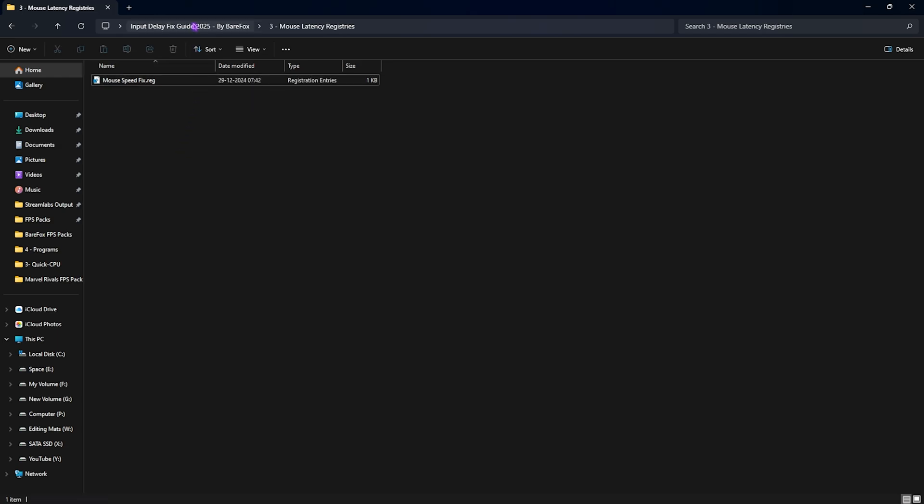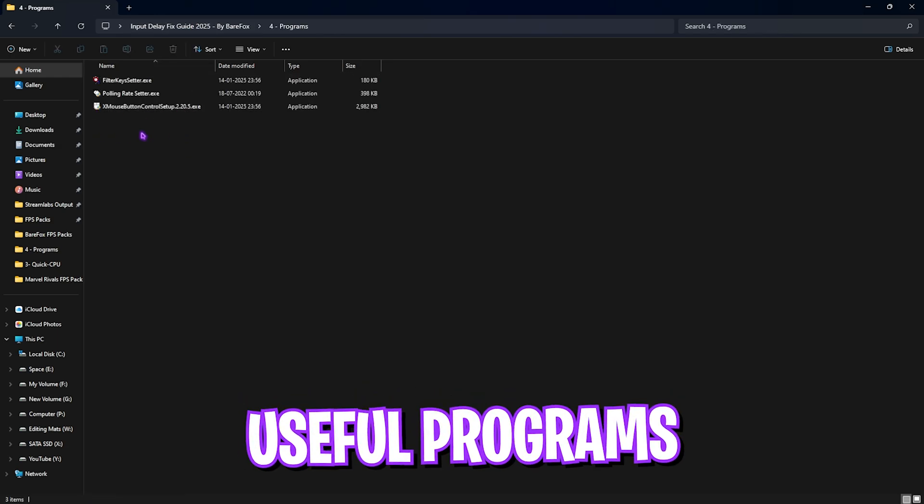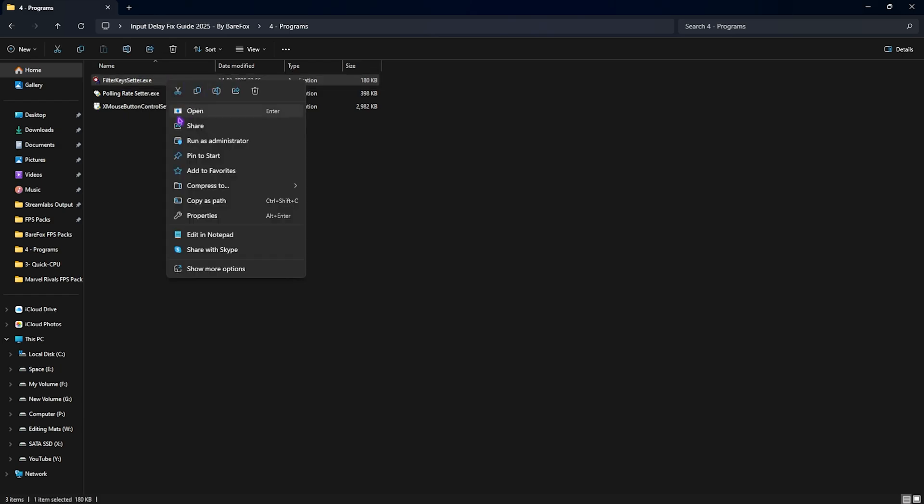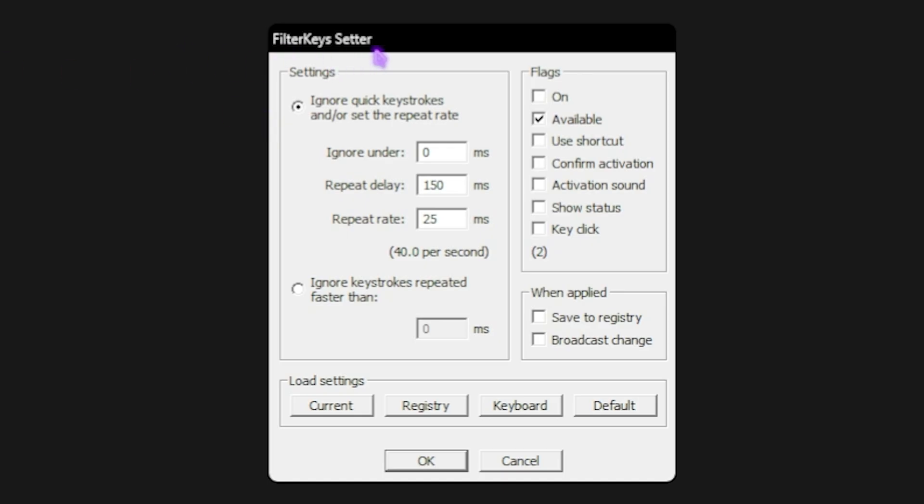The last folder is the programs folder. First is the filter key setter — right click and run as administrator to open it. Set the values as follows: ignore under 0ms, repeat delay 150ms, repeat rate 25ms. For flags, keep only the second flag enabled and disable all others, then click ok.